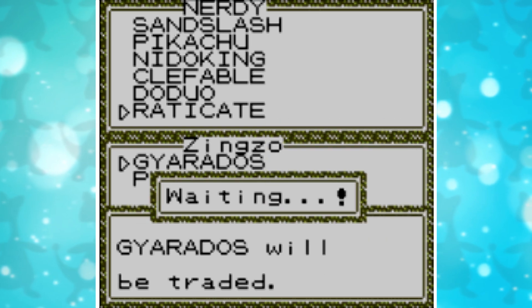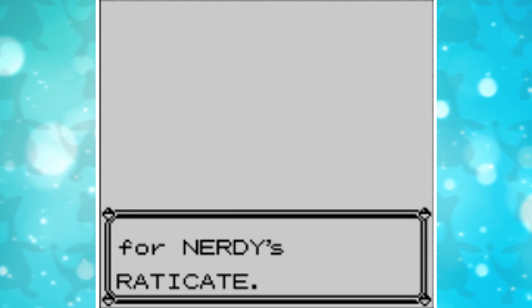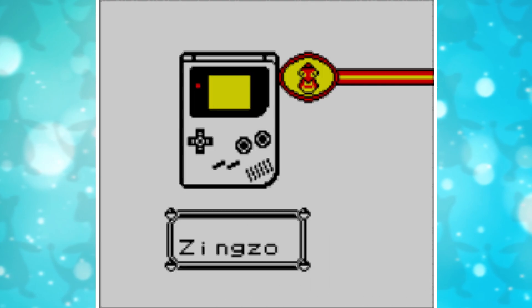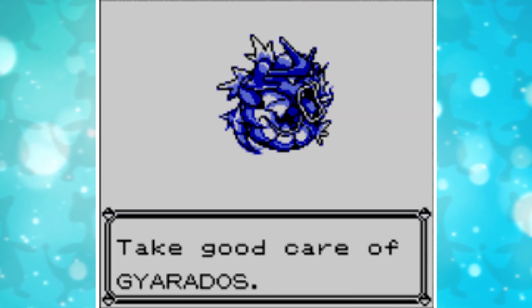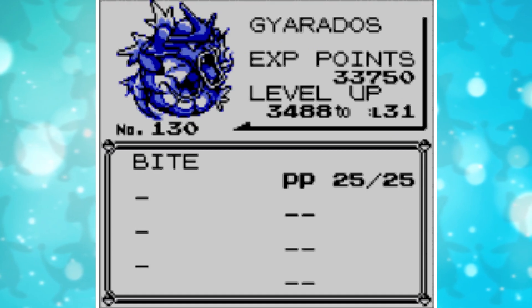Step 2 is to trade Gyarados over to a generation 1 game. Please be aware that you need to remove any moves that are not available in generation 1. As you can see, my Gyarados only knows Bite. Gyarados is now safely in Pokemon Yellow.